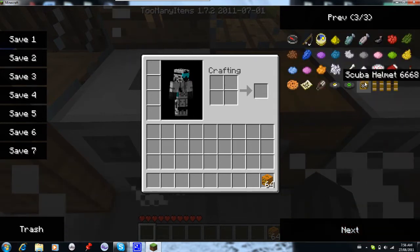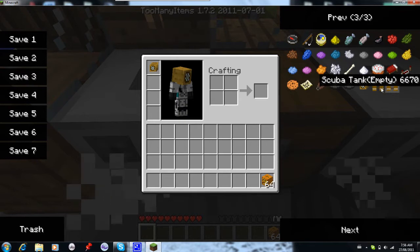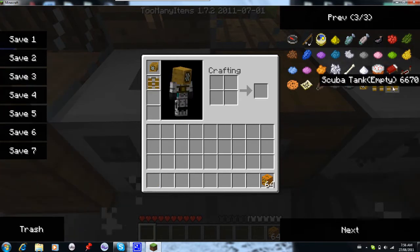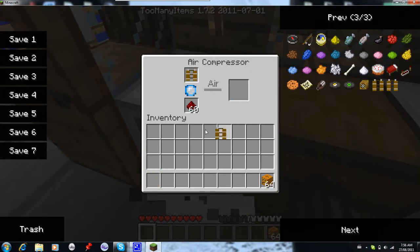What you'll need is a scuba diving helmet that you put on your head, and you'll need a scuba tank. Before you get that you probably have an empty scuba tank, so what you'll want to do is put that empty scuba tank in there with some redstone in your air compressor, and then it sucks in air and puts it into the tank, giving you a full scuba tank.